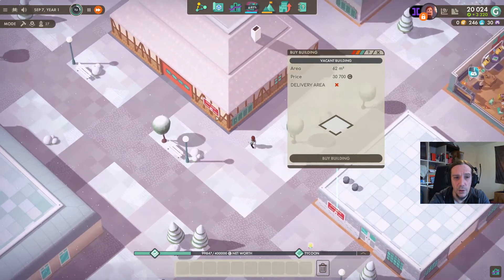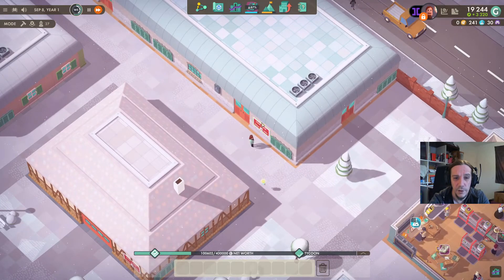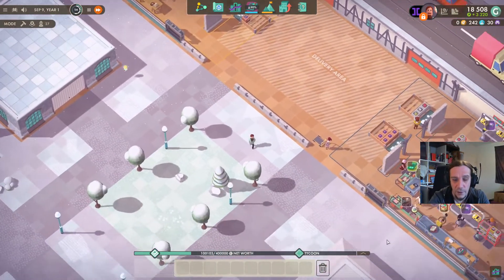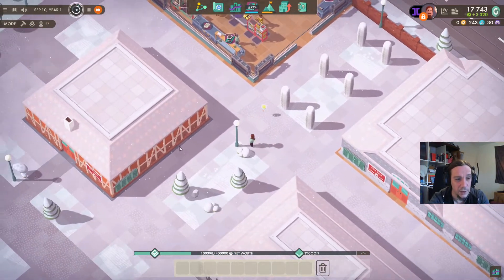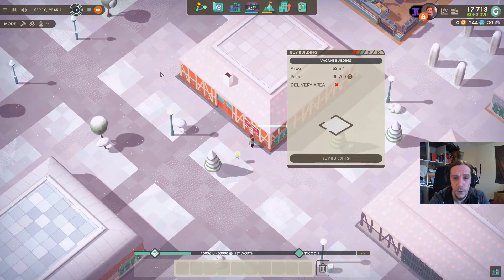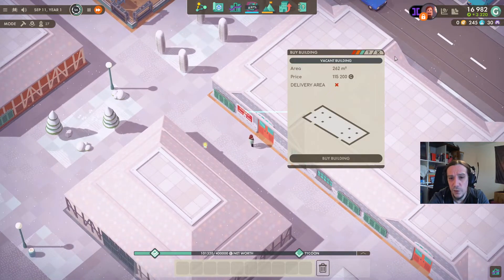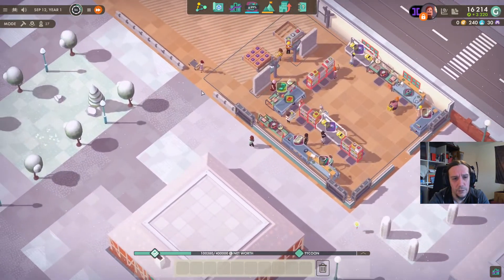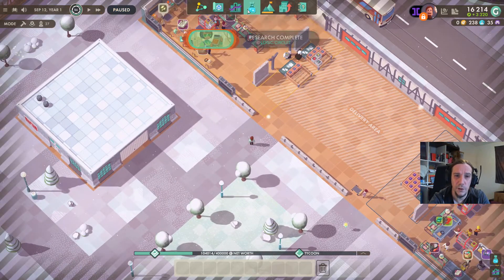30k though — holy moly, we're so poor! I felt rich for a moment. It turns out letting the game just run is a good idea because we need money like crazy. How about this little fella here? 30k, no delivery areas, but that's something you can solve logistically. With the logic circuits researched now, let's check out what to research next.